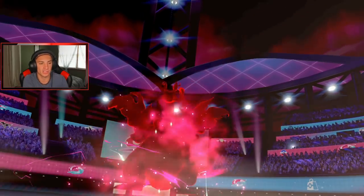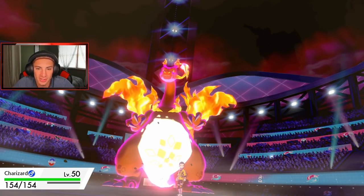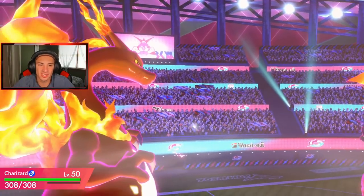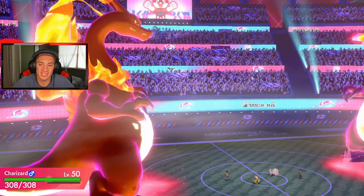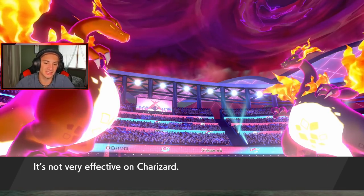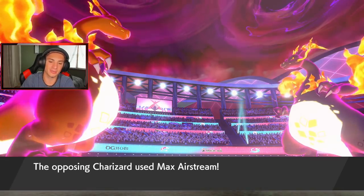He's probably going for a Heat Wave and then maybe another Airstream. My Charizard should be able to eat up an Airstream from his Charizard no problem — unless he gets a crit. Big boy Charizard, come on buddy. Our Charizard's moves and stats are just incredible — he's a god. Heat Wave comes out — saw that coming. Alakazam drops to 19 HP, crit on my Alakazam. I knew a crit was coming.